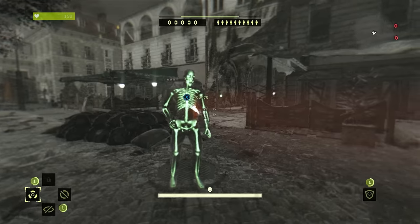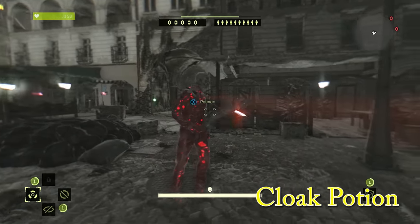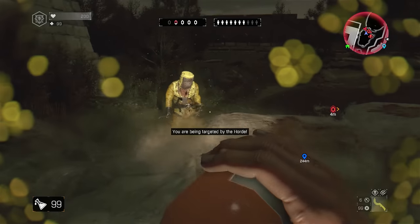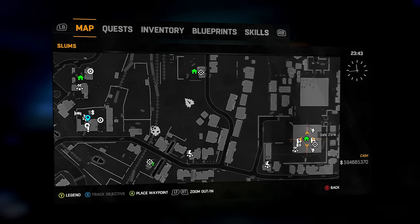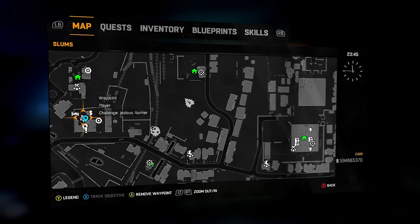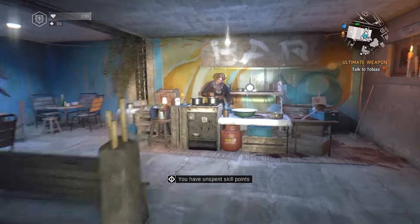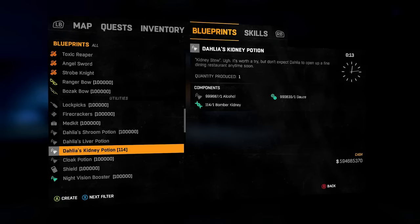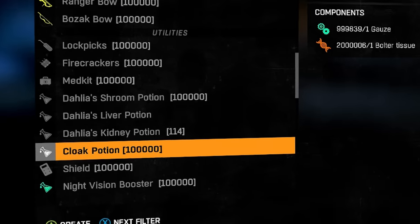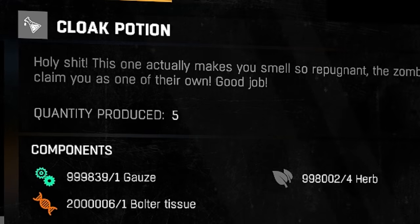Next item is the cloak potion. This is very useful not only because it makes you invisible to the night hunter, but it makes you invisible to the horde as well, making it extremely useful. You get the blueprint at a specific safe zone — look for a woman named Dahlia behind a stove stirring a pot. Talk to her and she'll give you a bunch of missions. Go through all the missions, test out all the potions she wants you to test, until finally you get the cloak potion blueprint. It's very easy to make.